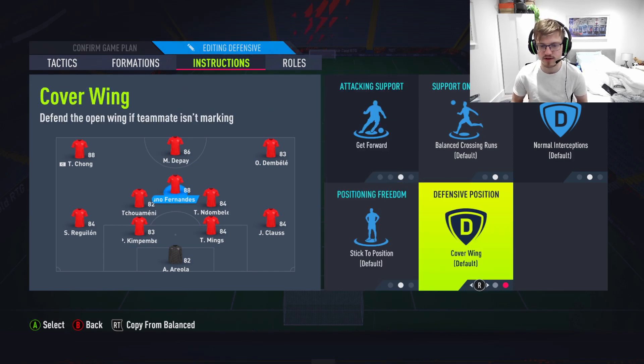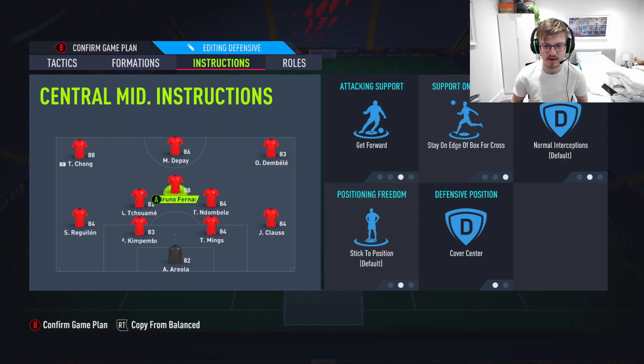Get forward on the center mid, but you want them to stay on the edge of the box — cover center. The reason you want them to stay on the edge is so they can help out in defense really quickly and get the ball back. If they just run into the box, you won't be able to do that. Players like Bruno, generally CAMs, will be running in there from time to time anyway, so you don't have to worry about that. The instruction means most of the time they'd stay there, but sometimes they will run in — so it's good for a cutback as well.